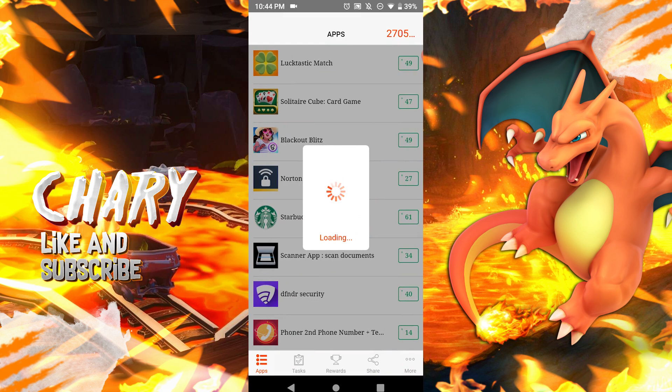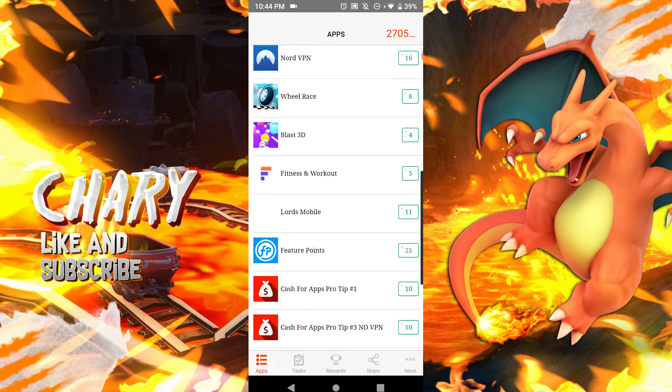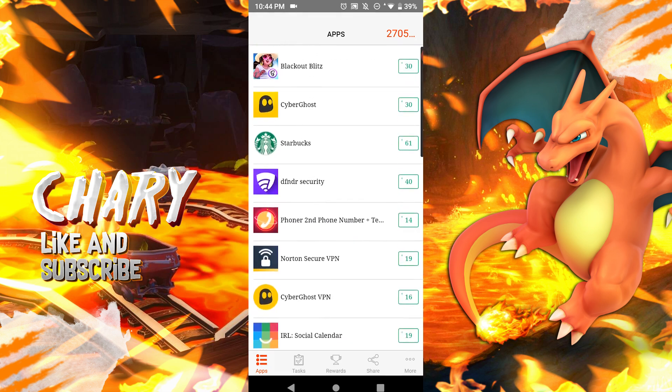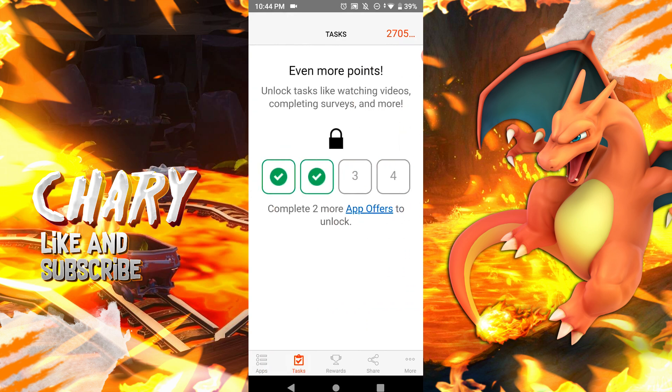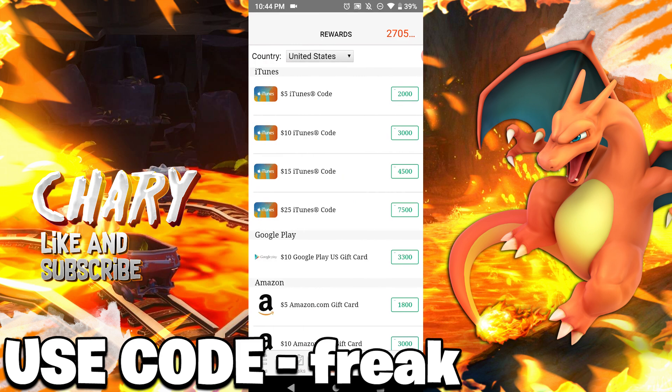The application is loading — give it a few seconds because sometimes it does stall. You can see there are a bunch of applications you can download to collect points. In the test section, you can earn points by watching videos and completing surveys. If you use code 'freak,' you can get some extra additional points, which gets you closer to the gift card you want.